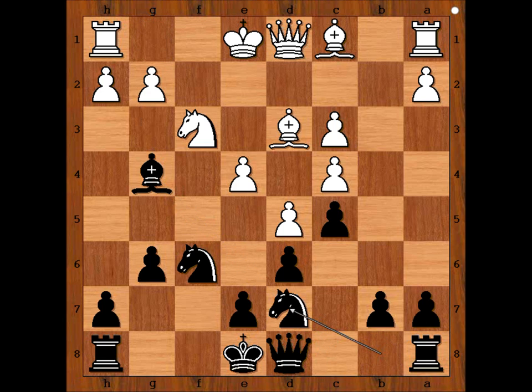Knight from b to d7, h3, and Krasimjanov captured the knight. White to move. Dabrashis recaptured with the pawn.